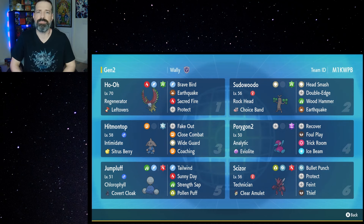That Sacred Fire is going to be really great because of the 50% burn chance — it's a STAB move — and if we get Sunny Day up with Jumpluff, that's going to do major damage. Brave Bird is also a STAB move and does a lot of damage. With Hitmontop we have Fake Out, Wide Guard for really great support, and Coaching to boost Ho-Oh and other physical attackers' attack and defense. Close Combat is a great move to use against something like Ting-Lu. Sudowoodo is going to be great in Trick Room — Choice Band with Head Smash, Double Edge, Wood Hammer, or Earthquake does a lot of damage.